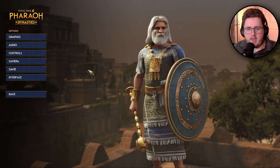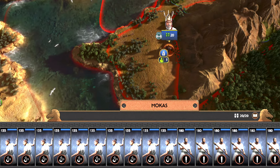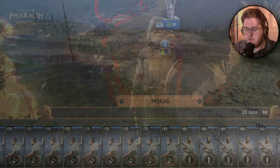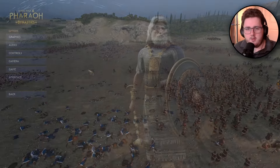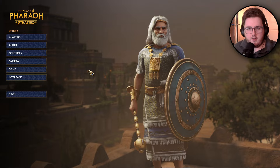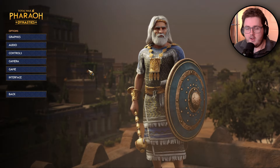You'll often see armies wandering around the campaign map that are generally just full of trash. Most of them have slingers, most of them have just a lot of light fast infantry units, and that's what the AI deploys at the start of every campaign really, because that's the only thing they can afford.